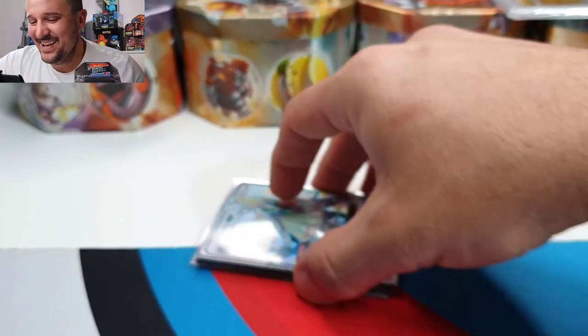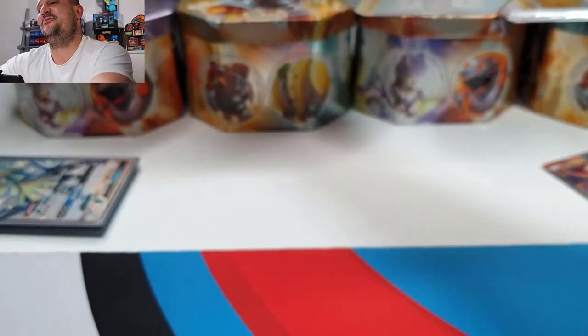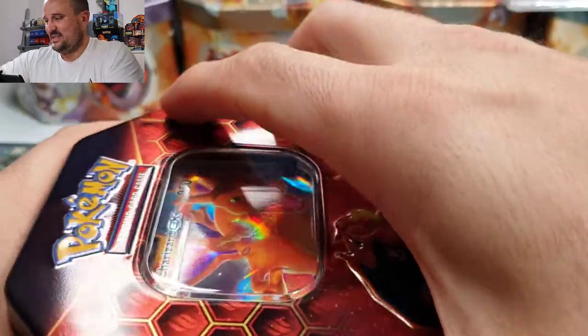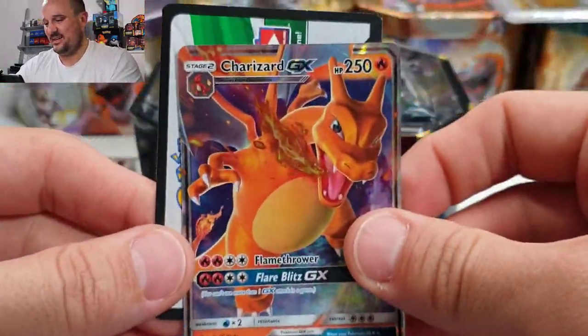We're going to do one more — three is an odd number, we can't have an odd number, we're going to make it four. All right, another Charizard tin — I'm so crazy. Let's go!